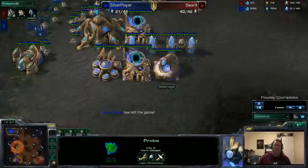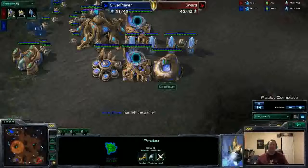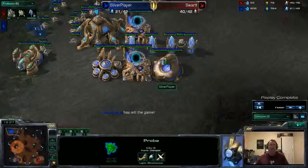Swart, thinking 'four gates is a good idea,' decides to do that as Silver Player leaves the game. Silver Player — or rather, Swart — was down to as little as five food and still came back and won the game. If there's any lesson to take from this PvP, it's to never give up and never surrender.